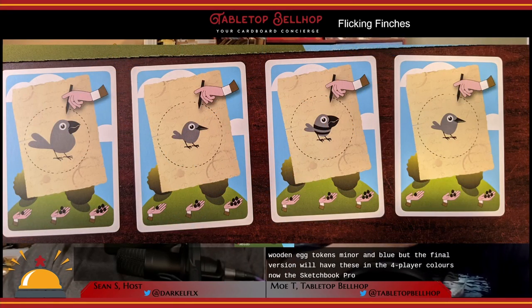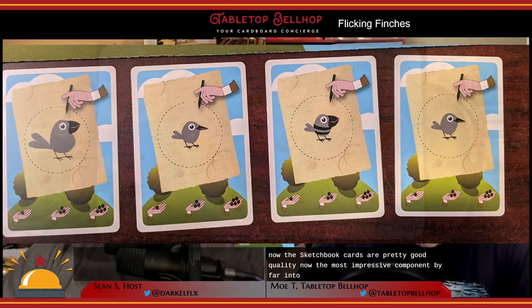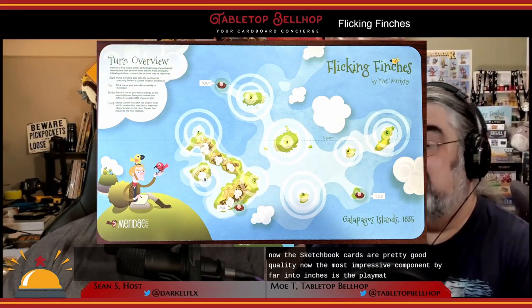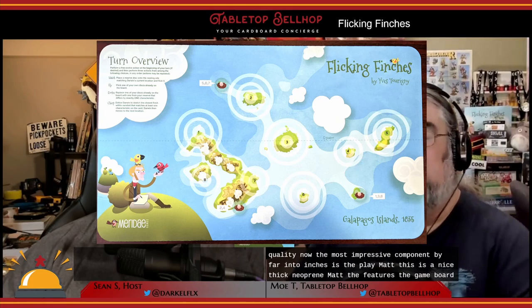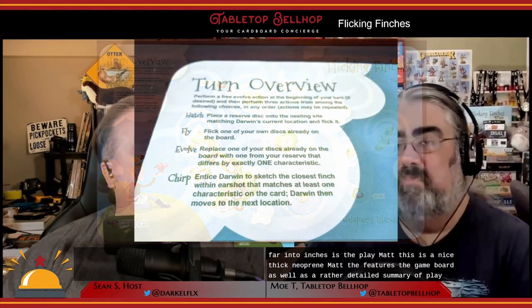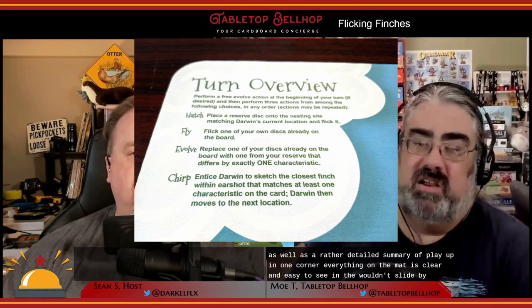The sketchbook cards are pretty good quality. The most impressive component by far in Flicking Finches is the playmat. This is a nice thick neoprene mat that features the game board as well as a rather detailed summary of play up in one corner. Everything on the mat is clear and easy to see and the wooden discs slide well on it.